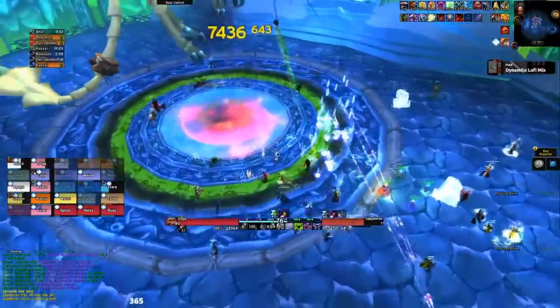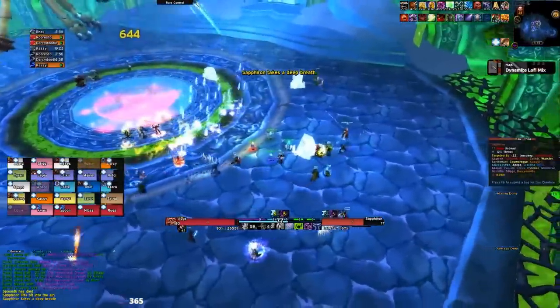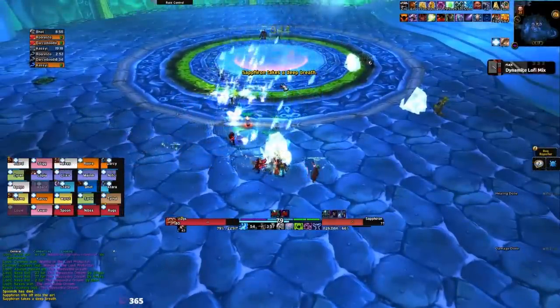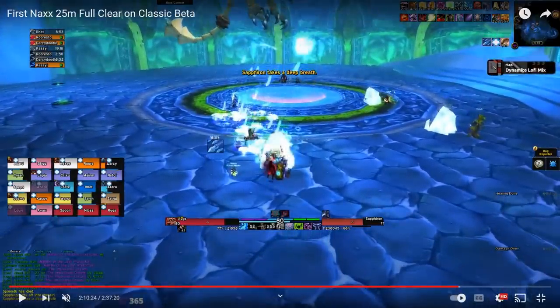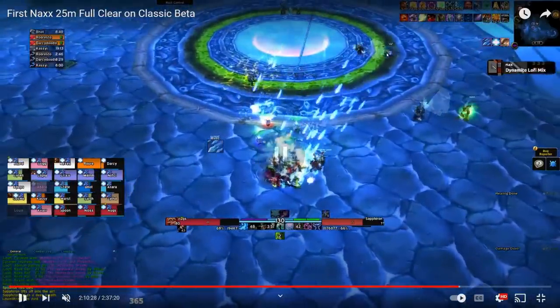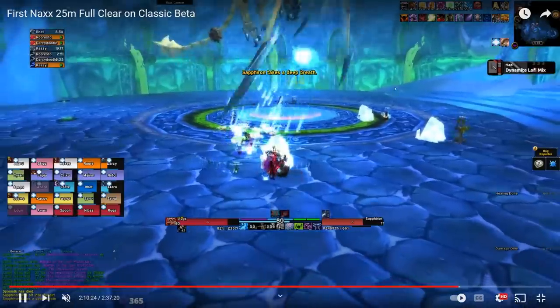You do not need frost resistance for the Sapphiron fight — it is really easy. The only thing that can kill you is the frost bomb. As you can see circled on screen, if there is an ice tomb close enough to the boss, you can sometimes still auto attack the boss from behind the ice tomb. If you are in that position, make sure you are NOT auto attacking — as shown in the background, it does not count as line of sight if you auto attack through it. Make sure you're behind the tomb and just press escape.